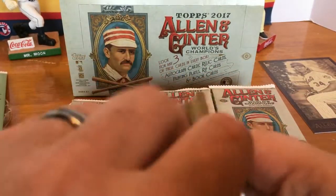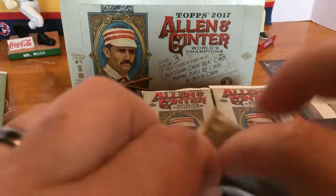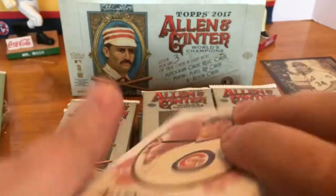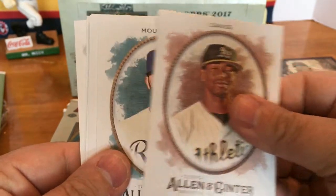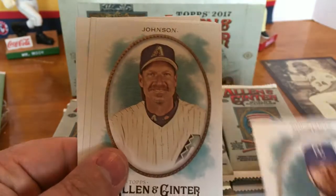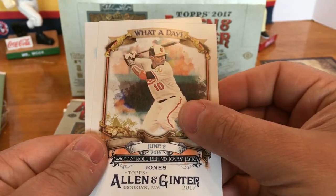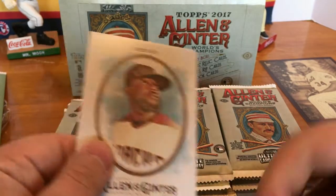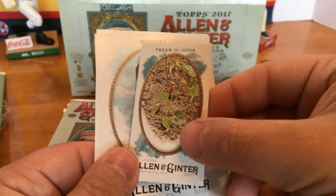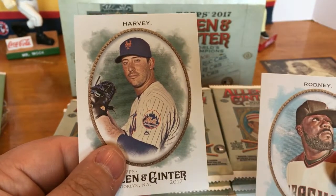Pack number two: we got Javier Baez, Chris Davis, Mike Moustakas, Randy Johnson. What a Day — Adam Jones. Trees in India mini, Fernando Rodney, and a Matt Harvey.